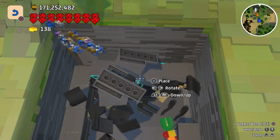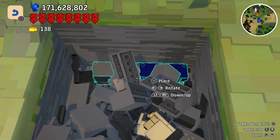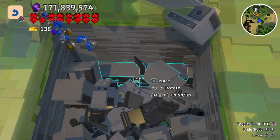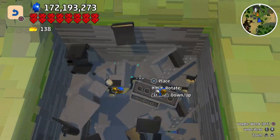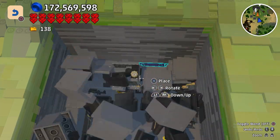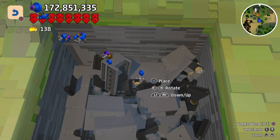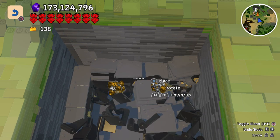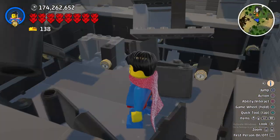The safety deposit boxes are the only objects that give out those purple coins, which I think are like 10,000 each. These definitely give off the most money. We've already got 10 million in probably about 4 minutes, maybe not even that. I guess we should go on to one of the other methods now.